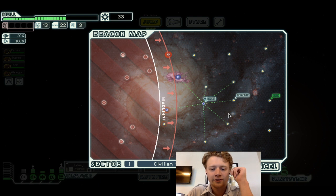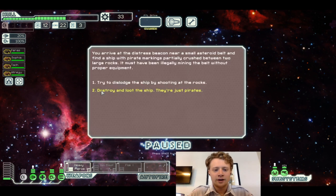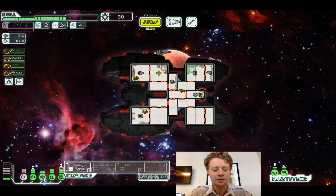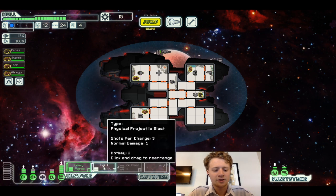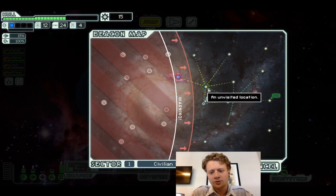Let's continue on to the distress beacon. You arrive at the distress beacon and find a ship with pirate markings partially wedged between two large rocks — must have been illegally mining without proper equipment. You fire a few volleys at the rocks and it starts to break apart. Eventually the pirate ship pulls free and thanks you for the assistance.